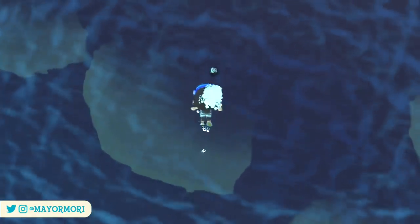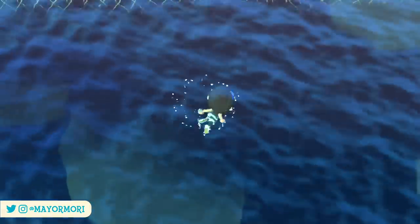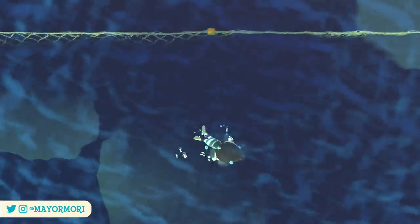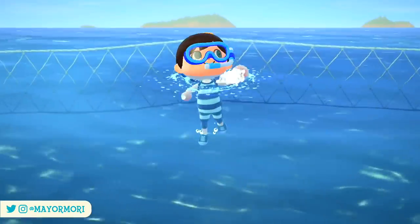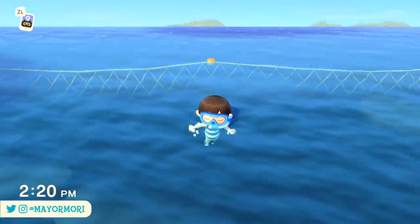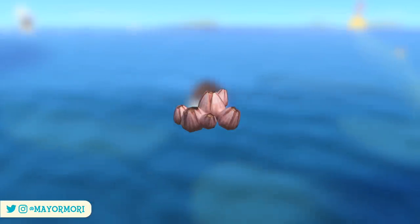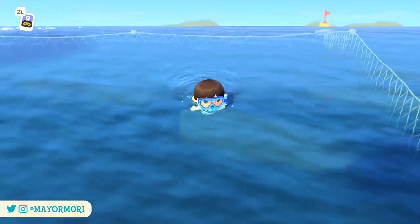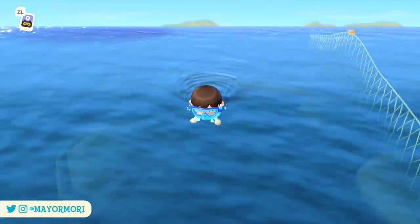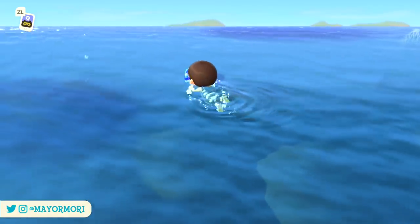Obtaining this crafting material isn't restricted to Pascal — pearls can also be found on the seabed disguised as sea creatures. So if you need more pearls, simply spend a while diving around catching as many sea creatures as possible and eventually you'll come across a pearl or two. A good tip if you're searching specifically for pearls is to focus on the small shadows that don't move. Despite some creatures like the barnacle also having a small shadow, this will significantly narrow down your search time. Also look for ones that only have a few bubbles floating up from the shadow in a straight line — if the shadow is large, moving, or there are lots of bubbles, ignore it.